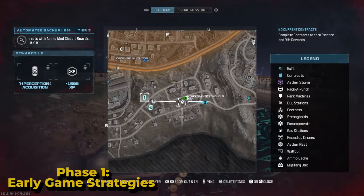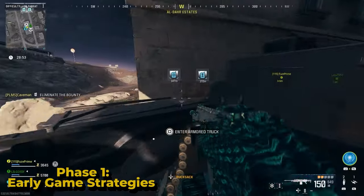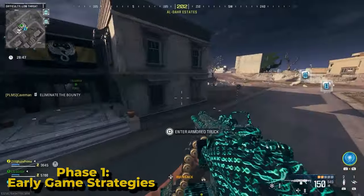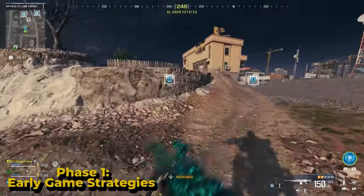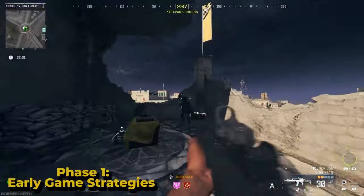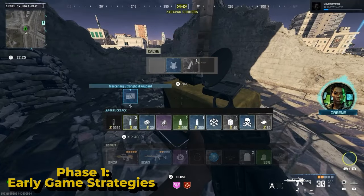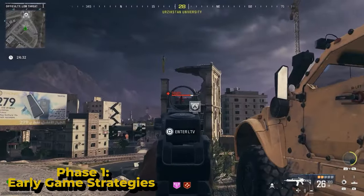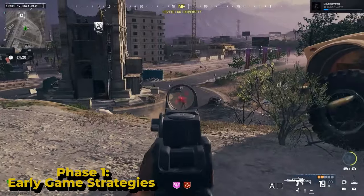Now let's talk about how to go through a playthrough, starting with phase one. Open your map first thing when you land and ping the closest icon that is either a bounty contract, an infested aether nest, or a cargo mission — these can all be done fairly fast and provide valuable loot. You can also do a merc camp, but I'd only suggest doing one as you can get dropped pretty easily. This is mainly to get the merc stronghold key. They often have snipers and turrets, so play safe — go single fire on a rifle and take your time picking them off.